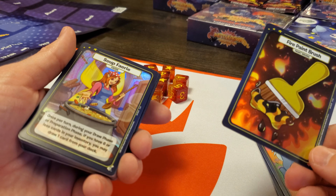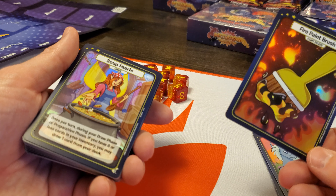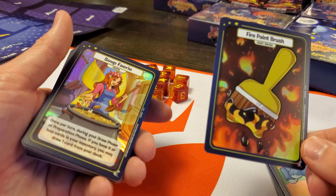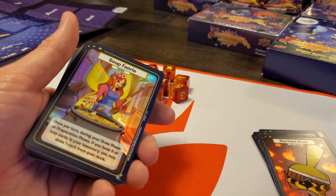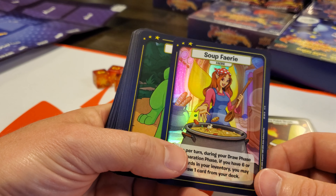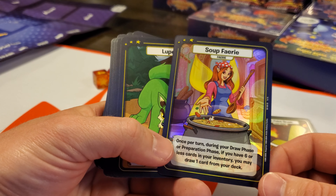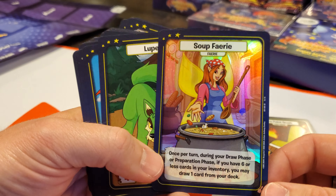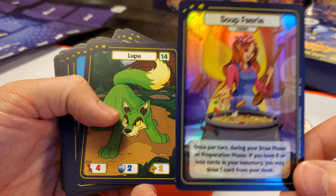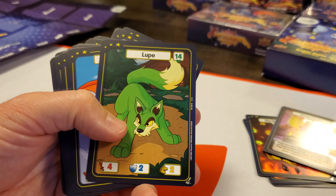So I wonder — is there also a Fire Akara? Because it seems like these paintbrushes can be in your deck to transform your Base Neopet into apparently multiple different transformed versions. Here is a Hollow Soup Fairy, which is a different Fairy from what we've seen.